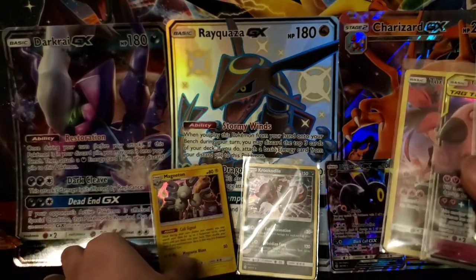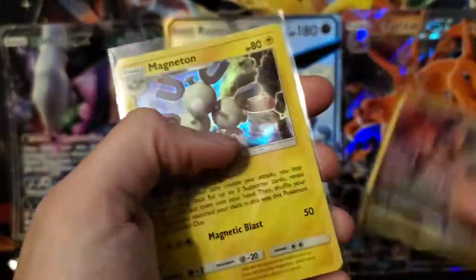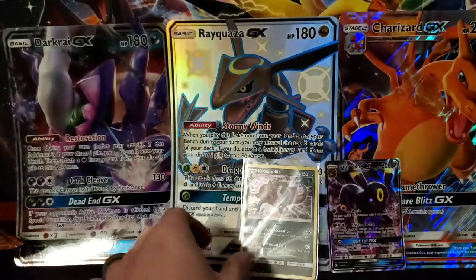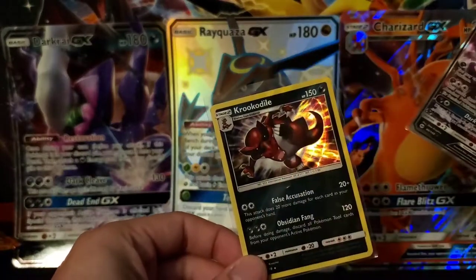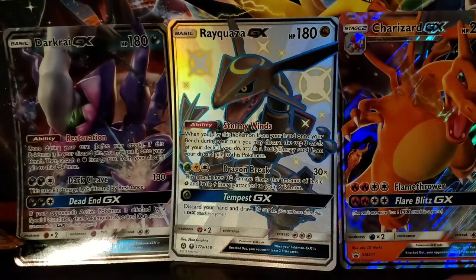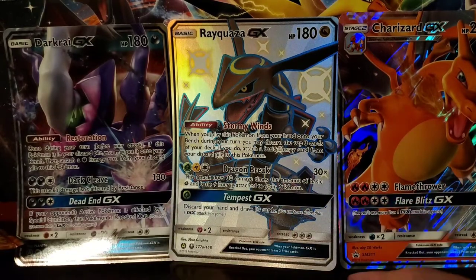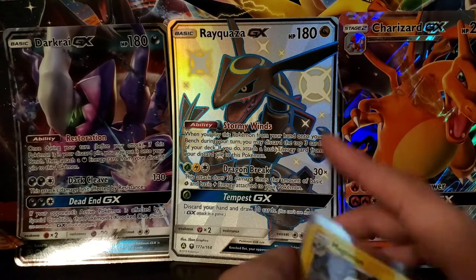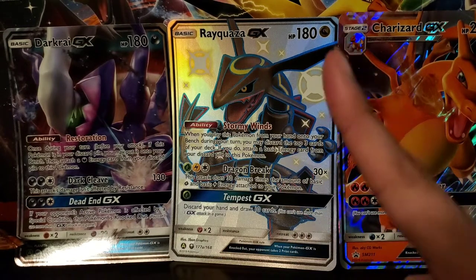Let's go over the pulls we got. From the Cosmic Eclipse, we got these: the Silvally GX, the Babies, a Torkoal character card, and a Magneton. Then from the Sun and Moon, we have these two: an Umbreon GX and a Feraligatr. Thank you for watching and get ready for the weekend — we are definitely going to be opening up some Hidden Fates and Shining Legends later on too. Alright guys, thank you, have a good one!